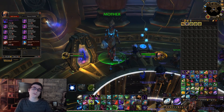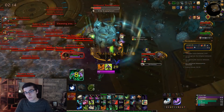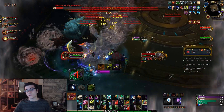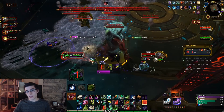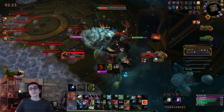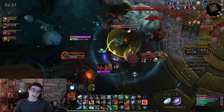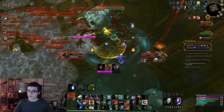The first farming method is completing your Mythic Plus dungeons. The way this works is for every level of the keystone that you complete, you will earn 15 Echoes of Ny'alotha. So for example, if you complete a Mythic level 15 dungeon, you will get 225 Echoes of Ny'alotha — basic math: 15 times 15 equals 225.